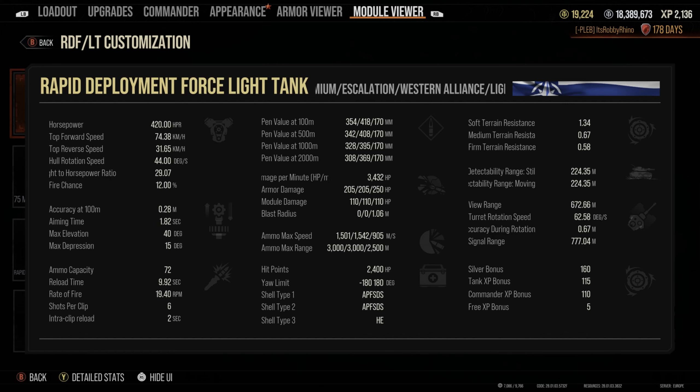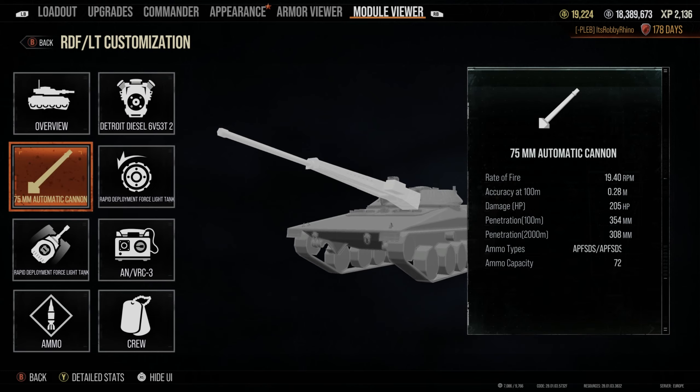The turret traverse is 60 degrees per second. Now we get onto the really exciting bit - the gun. This is a 75mm automatic cannon, a six-shot autoloader with a reload time for the clip of 11.5 seconds and an interclip reload of two seconds. The gun has 15 degrees of gun depression, which is really nice, and an amazing 40 degrees of gun elevation.